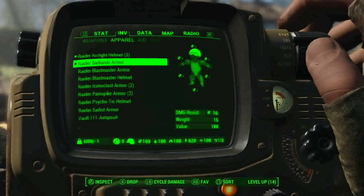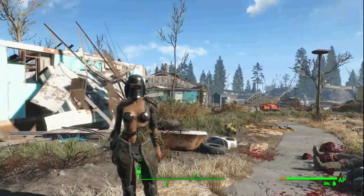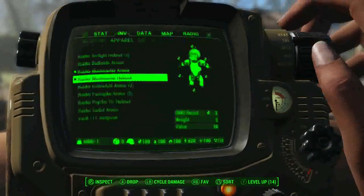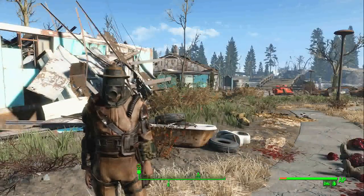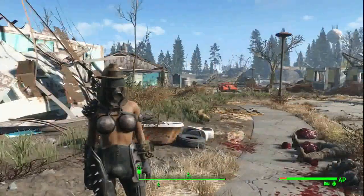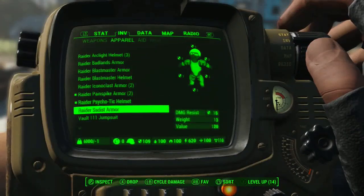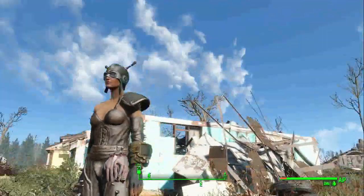That's the Badlands Armor, that's the Blast Master Armor — pretty cool, you just have a little different sets for around the Commonwealth, so there's a bit of variety. This one looks really cool — Pain Spike Armor, there you go. And then we got the helmet. These really do remind me of the previous games a lot.